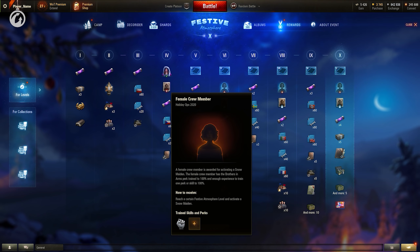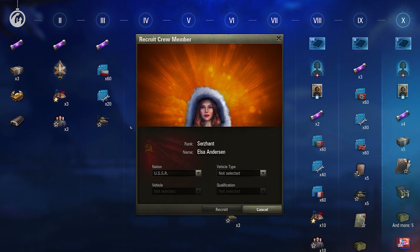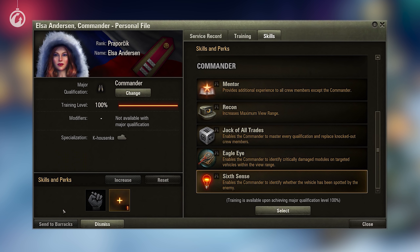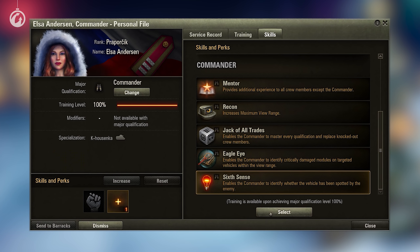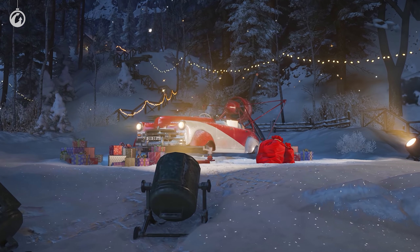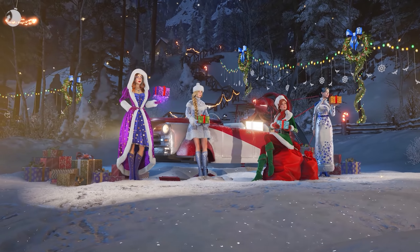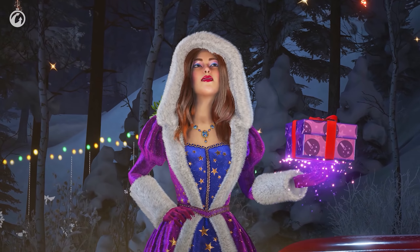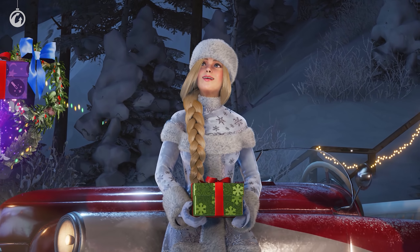At certain levels of the festive atmosphere, you can choose one of the four festive snow maidens. Along with the maiden, you will receive a female crew member in a unique festive outfit. Recruit them in the barracks for vehicles of any nation with any specialization. They will have Brothers in Arms as a zero perk and enough experience to train another skill or perk. By level 10 of festive atmosphere, you can have all four festive snow maidens in your garage.